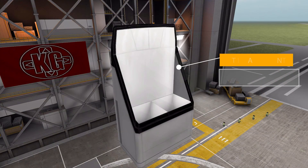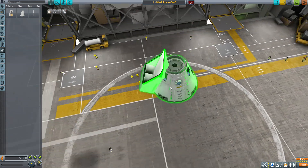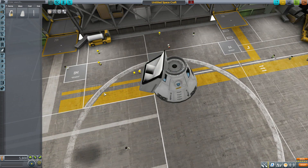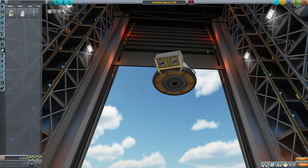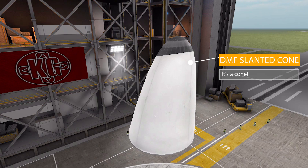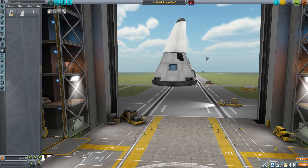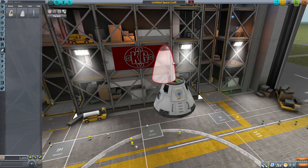Heading down to the aerodynamics category, the first part is the DMF Flat Intake, an air intake for space plane needs that brings in 0.2 intake air. It fits with that contoured style like the fuel tanks we looked at earlier — a good air intake for space planes. Then we have the DMF Slanted Cone, which is a slanted cone that appears to be ever so slightly wider than 1.25 meters but is still a good little cone for your rockets.